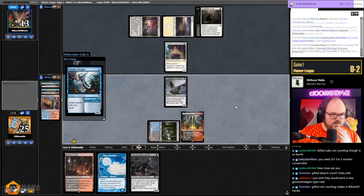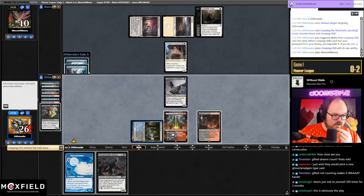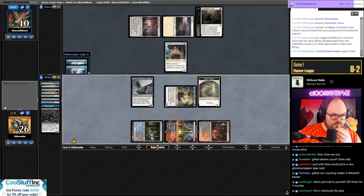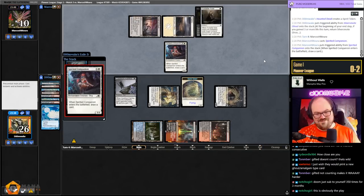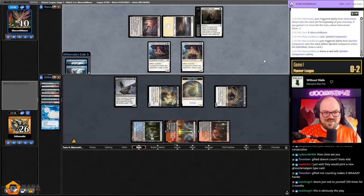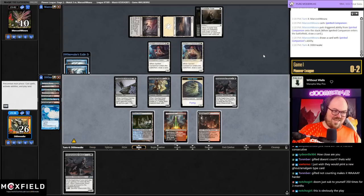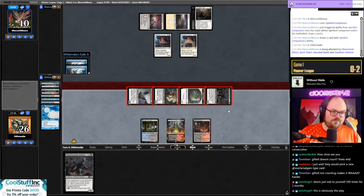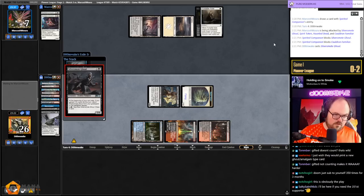We hit a Haunted Dead — perfect, because I can discard Silver Smog Ghoul and get it back since I triggered Creeping Chill this turn. Not going to attack with cat, we need to find an Oven. Hard cast baby — beatdown time. It's unfortunate they're playing white mana which means they probably have Rest in Peace in their sideboard. I'm probably around 220 paid subs. They're just dead — drain them for three.